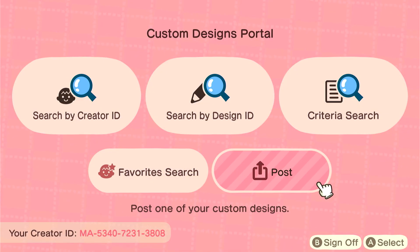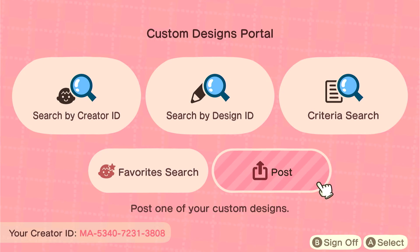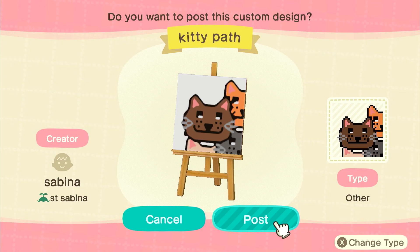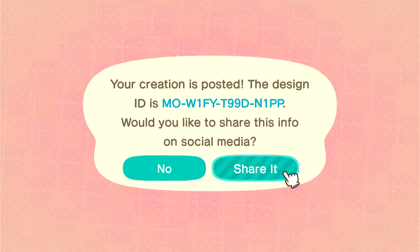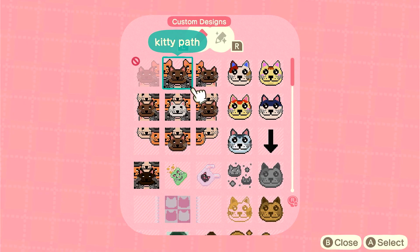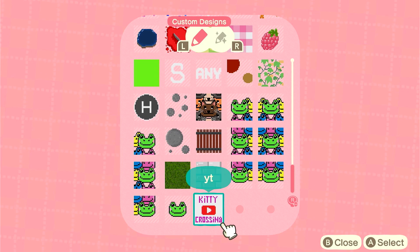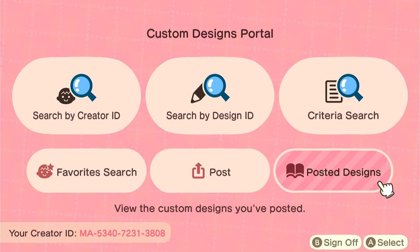This is my creator ID here at the bottom — you can screenshot it or write it down. I'm going to post my designs now. There we go — this design ID is whatever this number is. I'll post the design. This is going to take a while to upload so I'll be right back.